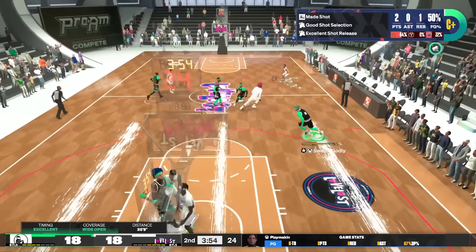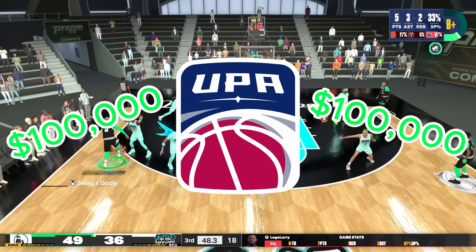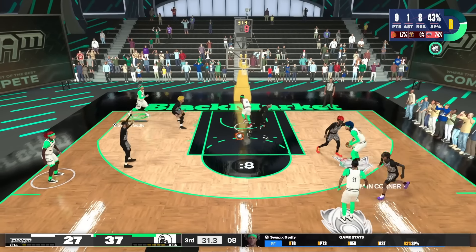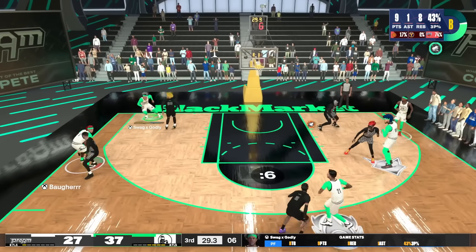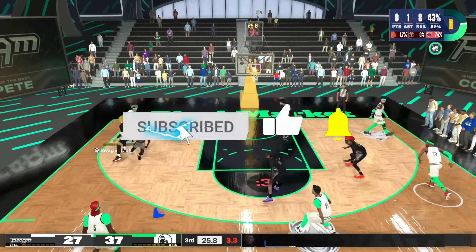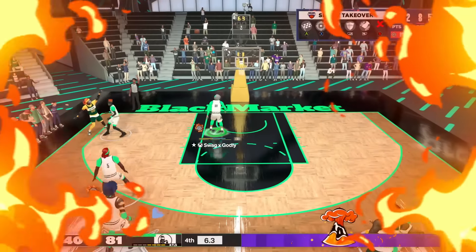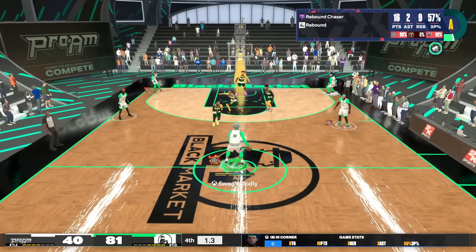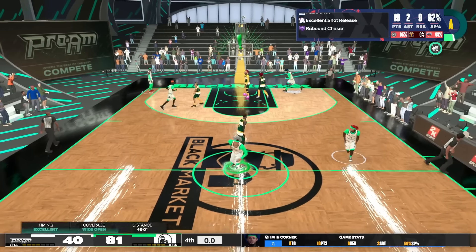So that's the full updated build — you get the unique name two-way spot-up glass cleaner, which is actually really fire. This is the build I play in all the tournaments with Joe Knows' Black Market team, and this is also the build I'm going to be using in the $100,000 UPA Live event. I appreciate everyone for watching and continuing to show support — we're on the way to 20K subs. Don't forget to hit that like button, sub button, turn on notifications — I've got way more fire content on the way. If you want the best prime center build in the game, check out the video on screen. Until next time — Swag out.